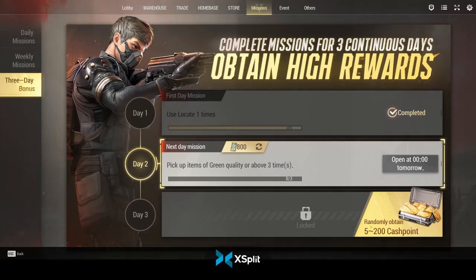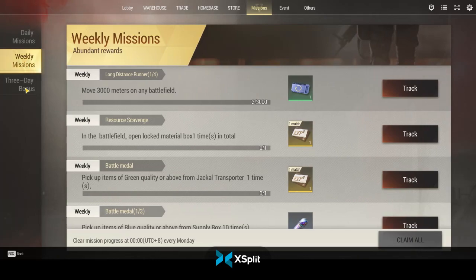When they say up to 200 cash points it must be like winning the lottery, because I haven't seen it. You're going to get 5. These daily quests are basically trivial — things like 'use locate one time' or 'pick up items of green quality or above.' Real quests should be like 'kill three players with this gun.' But play one match, loot a box, and you'll complete them.